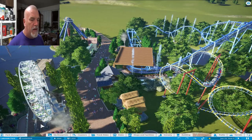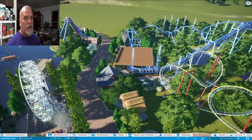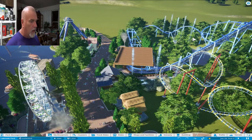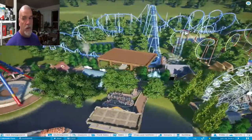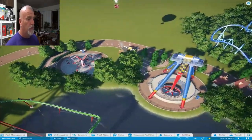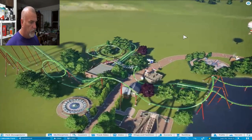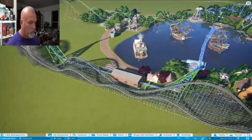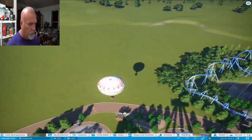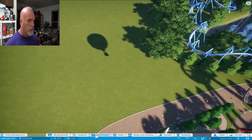We are back in Planet Coaster and we are going to be building only two new rides tonight: a water ride and a hypercoaster. We got a class for some kind of water ride and we're going to build our hypercoaster too. We're looking at this area right here for the log ride we're going to put in, and I'm going to use a prefab log ride that I designed for another park.